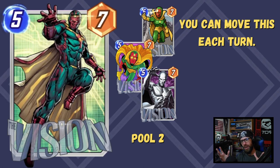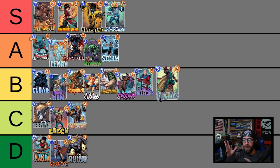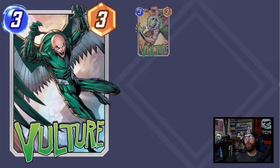Vision — a 5-7 with the ability you can move this each turn. When he's a 5-drop in normal flow of play, that's only once. Vision is interesting because he has movement in his name but doesn't really fit with the movement archetype — sure you can move him to get an extra buff on Kraven, but I don't think that's worth including him. Honestly, Vision does a little bit better in a control deck — if you're looking at Storm, she can lock up a location and Vision has the flexibility of zipping over to help win that lane on the final turn. Putting him into the B tier just because the 5-7 stat line is somewhat lackluster, but the flexibility definitely means you should look into him.